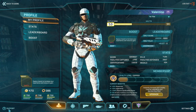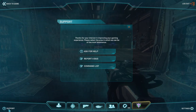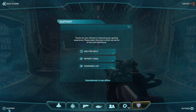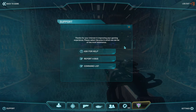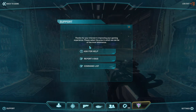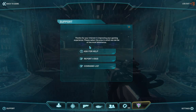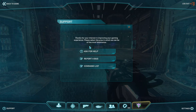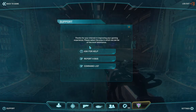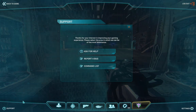In the lower left is the Support button. If you select it, you'll notice two important options: Ask for Help and Report a Bug. You can use Ask for Help to create a support ticket that goes to a Customer Service Representative who can help you clear up an issue. Common problems include purchases or transactions not going through, issues with certs or station cash, items not appearing in your inventory, or not being able to spawn from spawn beacons. These can all be solved by clicking the Support button and then Ask for Help.